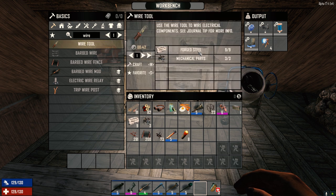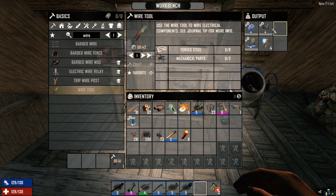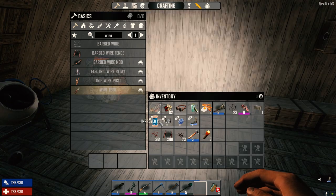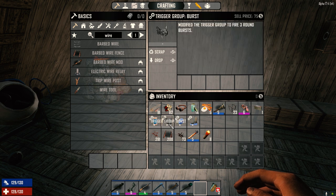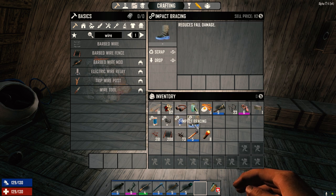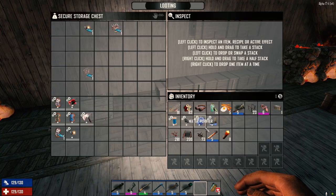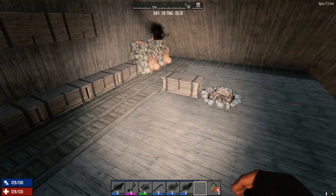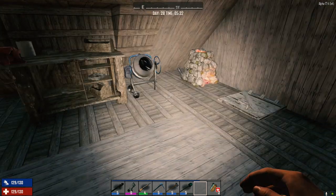Made a bunch of schematics last night — improved fittings for armor, a modified trigger group for three-round bursts on the SMG, purified water, and a helmet that reduces fall damage. Got those ready. We've only got a couple things we haven't made yet but we don't really need them for horde night.